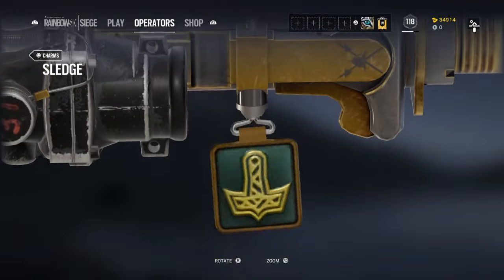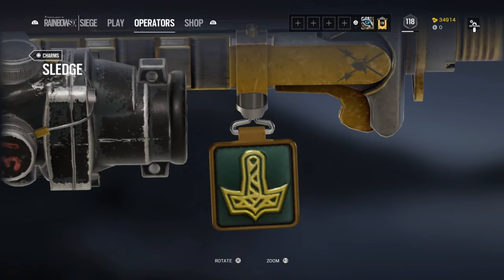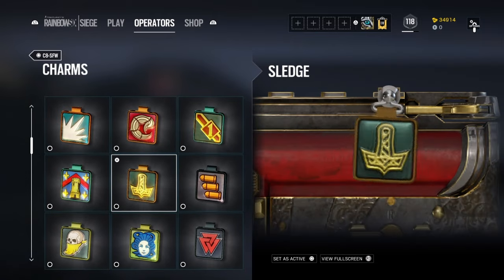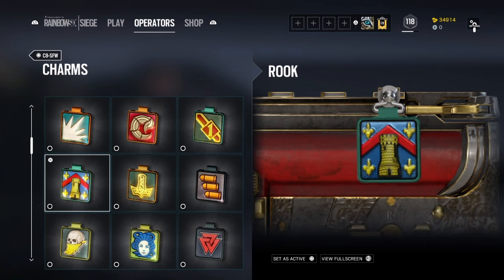By the way, the skin I have equipped right now is the Eldorado skin — you can get it for 25,000. Moving on to Rook, it's very clear: Rook is GIGN, so you have the fleur-de-lis and an actual part of a castle or watchtower. This perfectly represents him because he's always the guy that holds down the objective, and I think it looks amazingly beautiful.